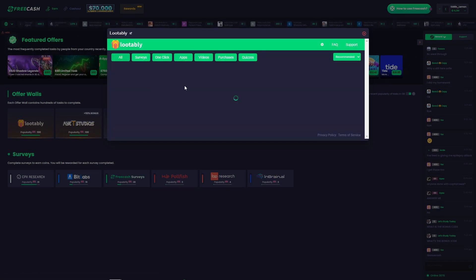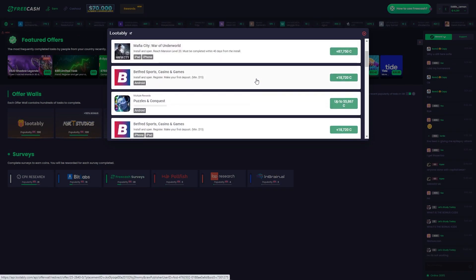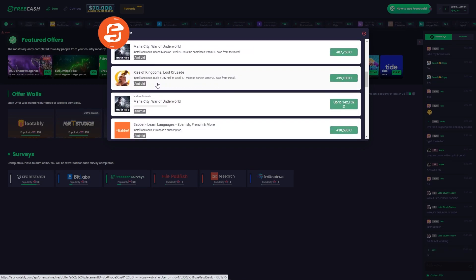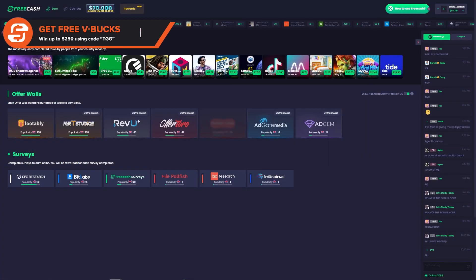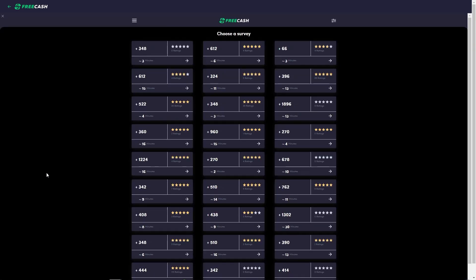OfferWalls give you various tasks to complete, including downloading and playing games such as Mafia City or Rise of Kingdoms, or making various accounts. The Survey tab is where FreeCash really stands out from the crowd. With so many surveys to complete, you don't want to waste your time. FreeCash has a 5-star rating system for each survey, so you can see what surveys your fellow FreeCash users are completing. FreeCash also shows you how long each survey should take, as well as how many FreeCash coins you will receive upon completion.